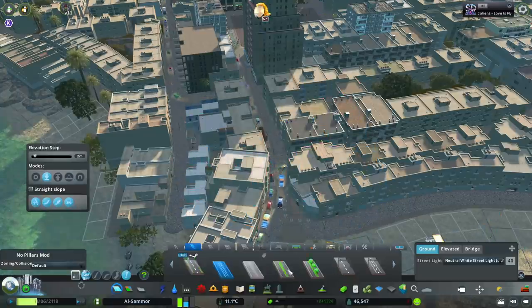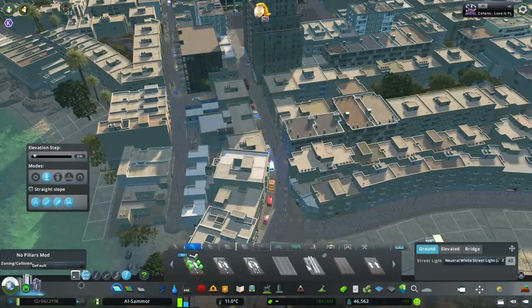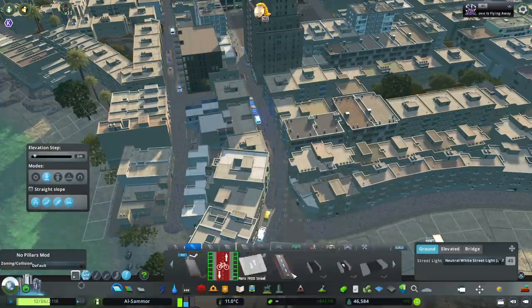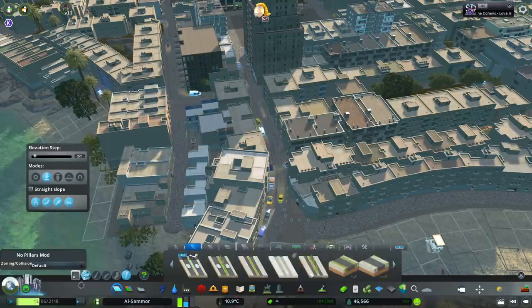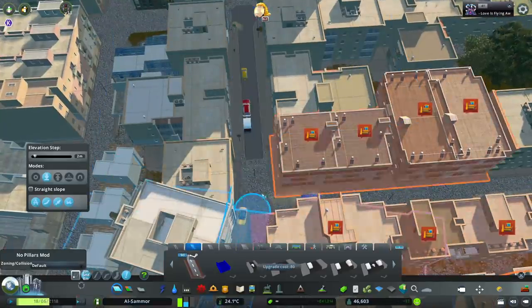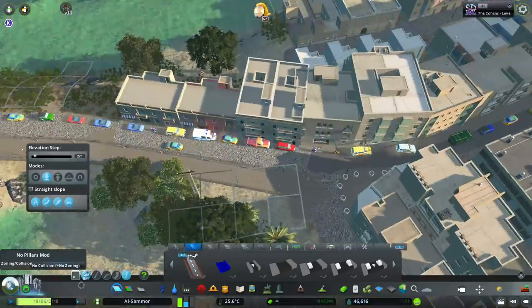The wider roads won't fit because they're too wide and I don't want to demolish a lot of buildings to get them in. We'll have to choose a smaller one. The downside is it won't allow for parking — and you guys know I like parking — but this one at least has a clear sidewalk, which makes it a little bit easier.